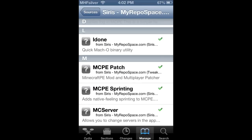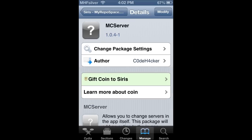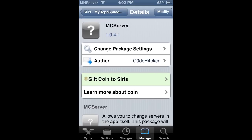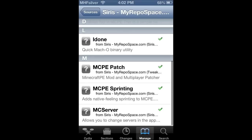Once it loads up, you're going to need — right here — MC's Server. What this will do is add an option in your settings to change the IP that you connect to. This package will add an option in the in-game options menu. You'll be able to change the multiplayer server from the app itself — it changes the IP address of the server you join when you click the Join Game tab. Just install this, respring your device, and you don't need anything else. You might need LDone, so I would recommend installing that too.